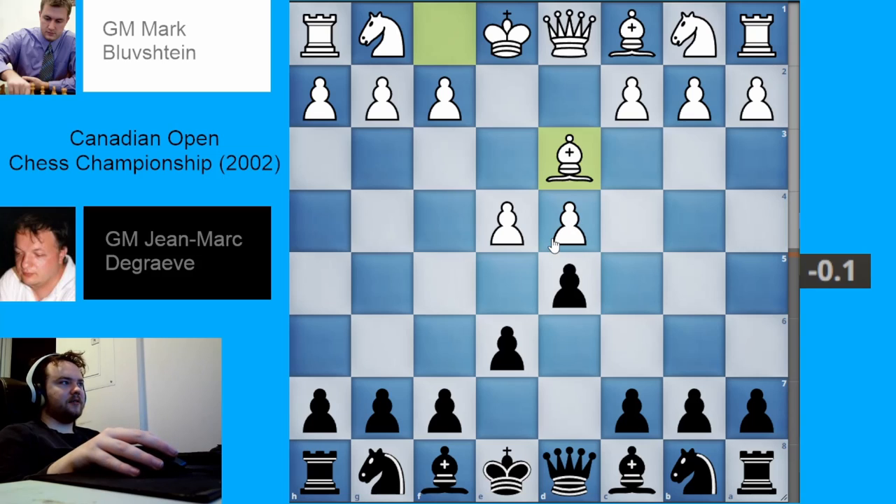Previously, I had shown that if black plays the move pawn to c5, then white generally doesn't have anything better to do than to play exd5, and black will play exd5. This is an exchange variation where white has played bishop d3 and black has played c5, and this is fine for black.